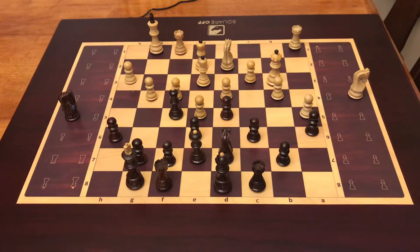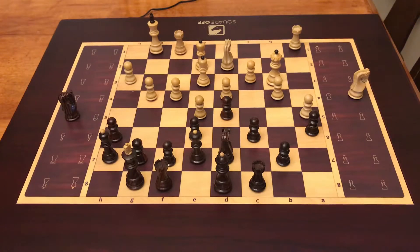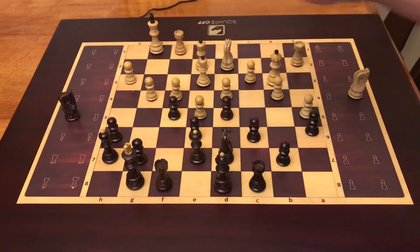He moves his pawn from g2 to g4, attacking my bishop. I don't have any options, so better to move my bishop to h7. Then later on I'm going to move my f-pawn — this starts breaking the position. It's better to move my pawn to f5.